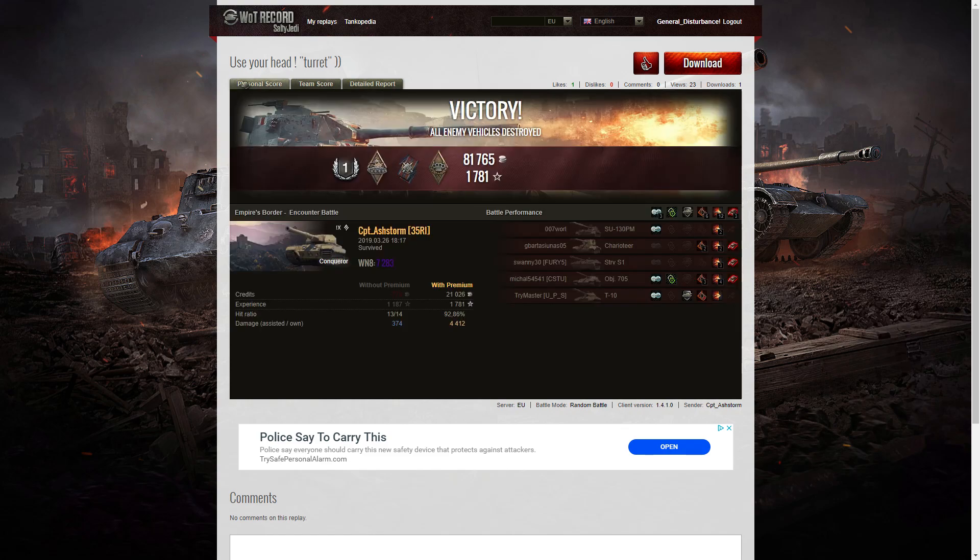I do favour going down to that corner because it gives you a whole world of options — not only the ability to shoot over a ridgeline, as the SU-130PM was trying to do, which is a bad decision for a lightly armoured tank destroyer, but it also means you can go around the corner and side-scrape if you wanted to, which is what the T10 and the 705 were doing. If you enjoyed that replay, please give it a like and do subscribe to our channel — hopefully it'll be your replay I'll be featuring in the next video.